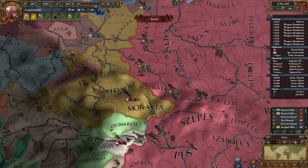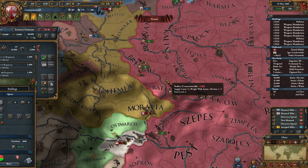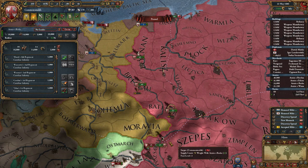This is their main army I assume. I don't have a military leader right now, so let's grab one. Not bad — four in fire, three in shock, zero in siege unfortunately, and zero in maneuver. Oh well, could have been worse. Let's move in then. I need to take Newmark first because that's my actual war goal, and yeah he's actually attacking me.